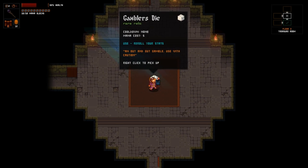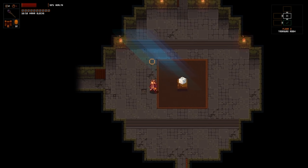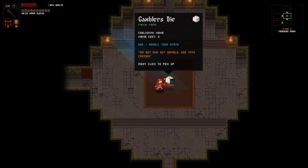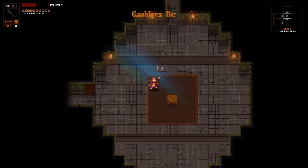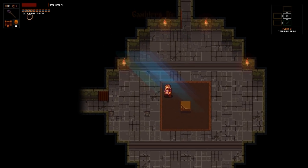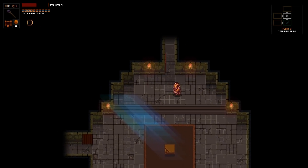Gambler's Dice - reroll your stats. Cooldown: none. Mana cost: five. My current relic is just deal heavy damage. I'll pick it up. How do we see our stats? It doesn't say.